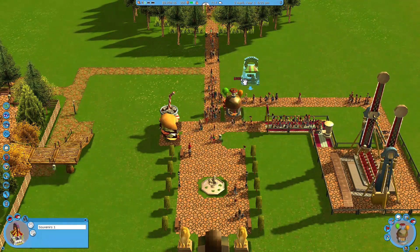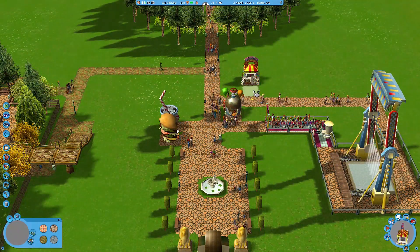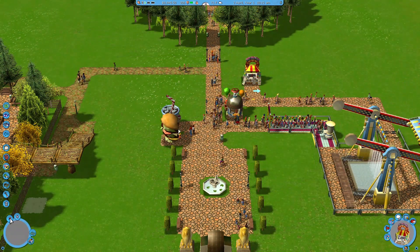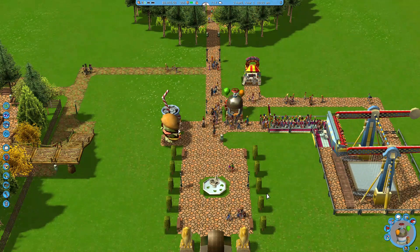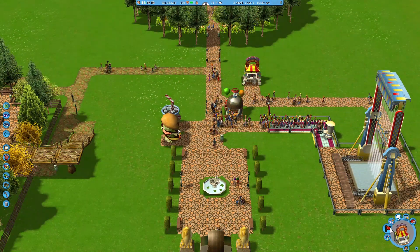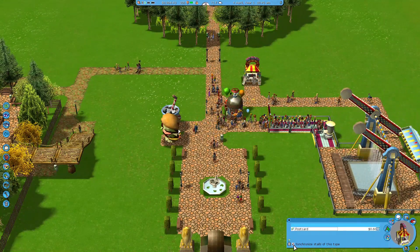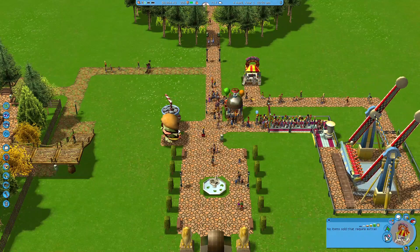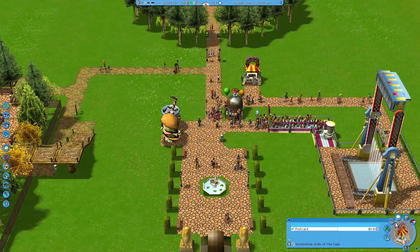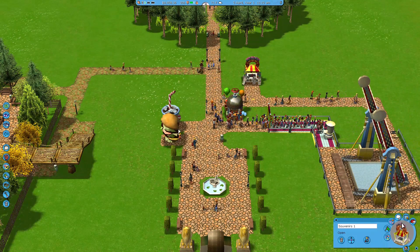For this one, kind of as they're coming out the ride, I want them to be like 'hey, souvenirs' - that's what I want. Let me open the souvenir shop. They've got postcards - oh, that's all we're selling? No items require extras? We just sell postcards. How do we get more stuff to sell?